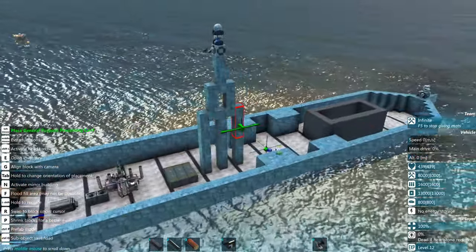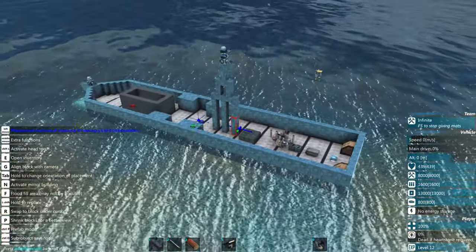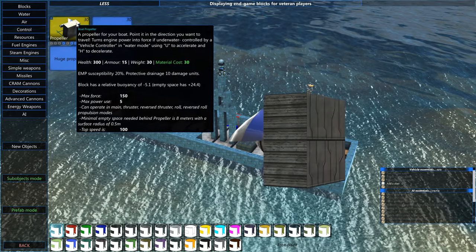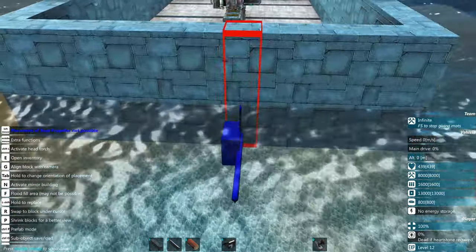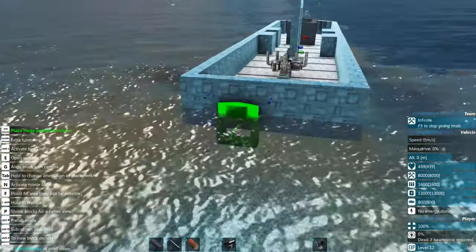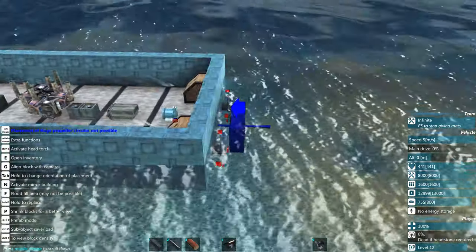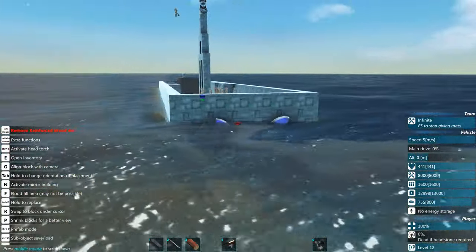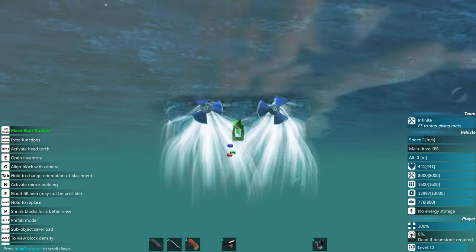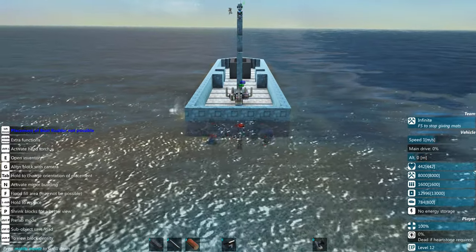We can't move yet because we have no propellers. Go to water, then propellers. We'll use two huge circular propellers — one on each side. For simple steering, add a rudder at the back of the ship.